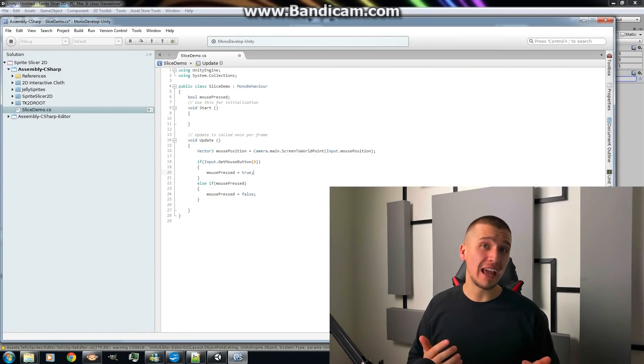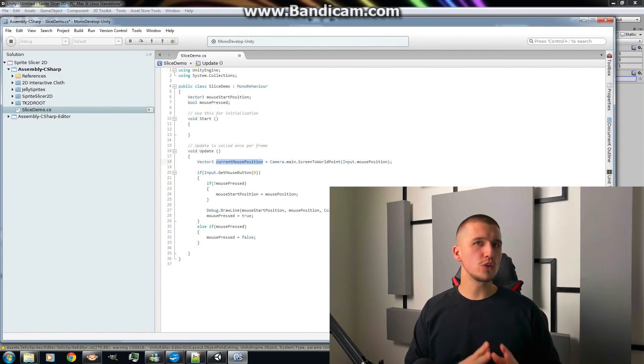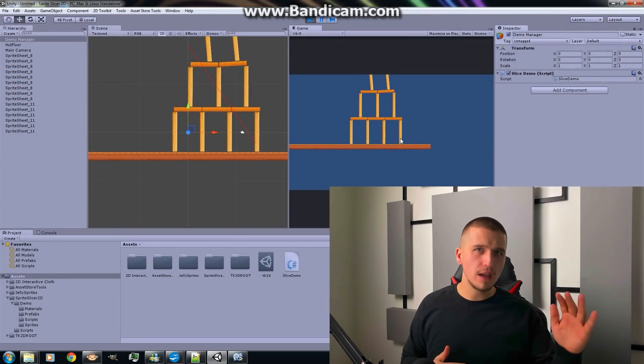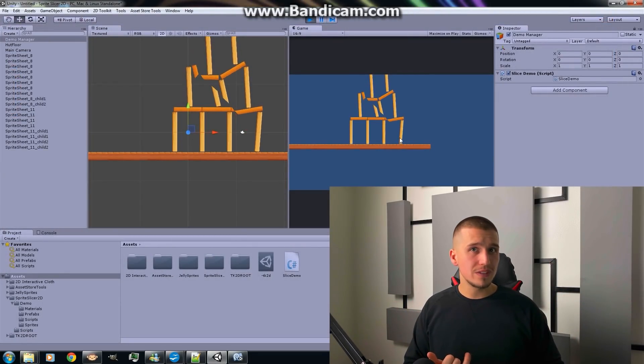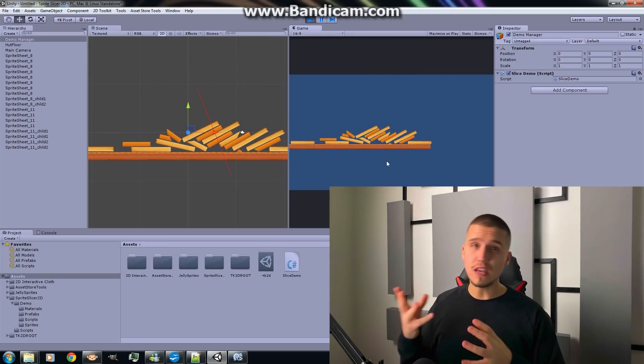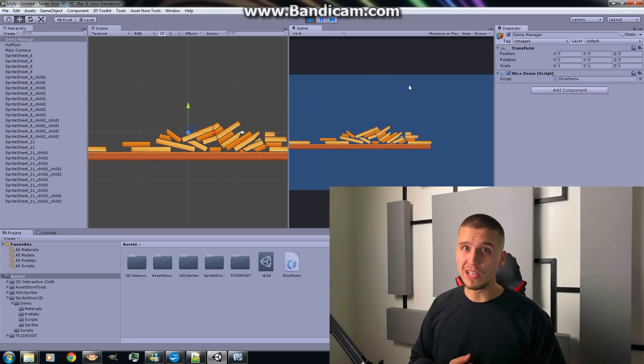If you're wondering how I managed to implement the slicing in the game — that's a combination of Newton's Third Law with Relativity Rule from Einstein with a slight touch from Beethoven's Third Symphony. Just kidding. I just downloaded an asset called Sprite Slicer that is available in the Asset Store. It's a very easy-to-use and very cheap tool for slicing, so the link will be in the description below.